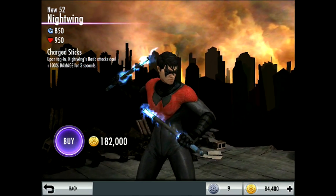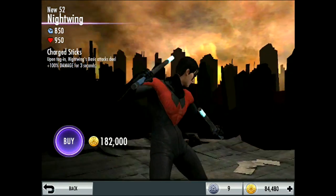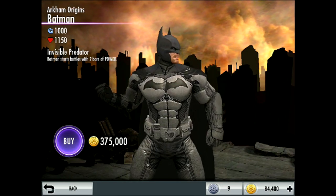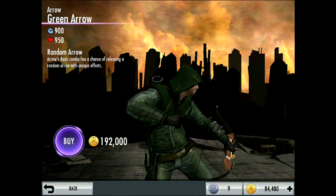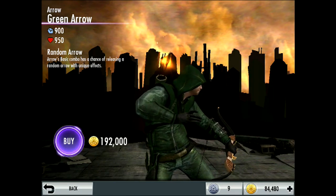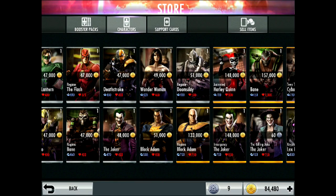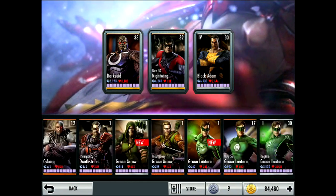The Flash has lightning bolts going up through his body. New 52 Nightwing's escrima sticks light up with lightning. Batman has bats flying up from his feet. Darkseid's arms start smoking. Green Arrow's quiver is on fire. Superman's eyes are burning — and there are probably more.